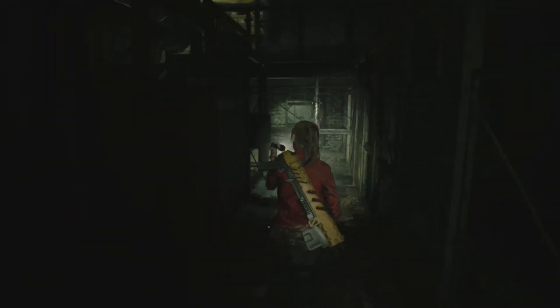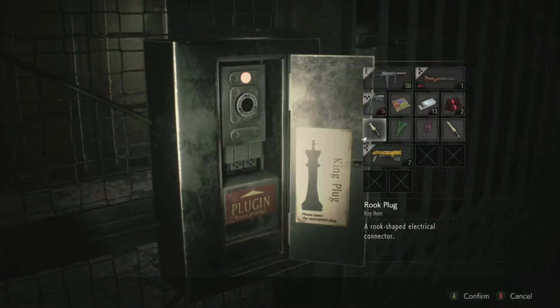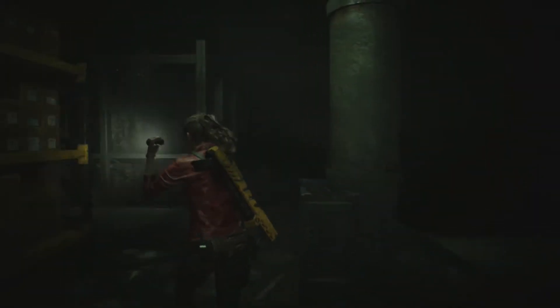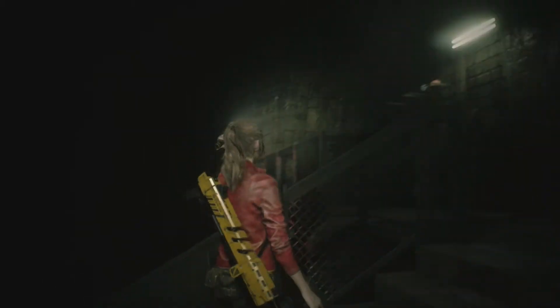This room actually took me a little bit to figure out the first time I played, but it's not all that complicated. What you need to do is put the queen plug in here, then run in here and put the king plug in here, then run back out here and grab our queen plug, then grab the king plug - and there you go, now we can get out of this place. That's basically it. I forgot a herb in there - oh whatever, it was a blue herb.